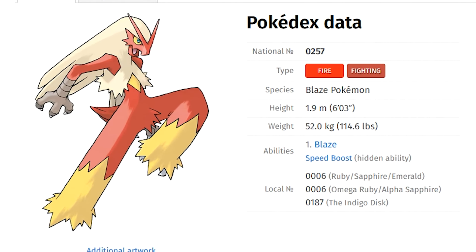Blaziken is traditionally a Fire and Fighting type Pokémon, but it's going to have the Flying Tera type for this battle, which is quite interesting because Flying is actually a weakness to Blaziken — you can use Flying to beat Blaziken on its own. But because Blaziken is Fire and Fighting, with the Flying Tera type it does limit what kind of typings you can use against it.